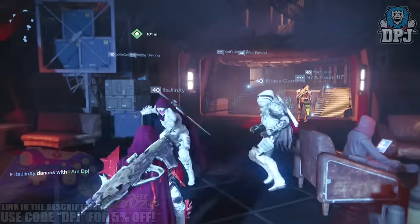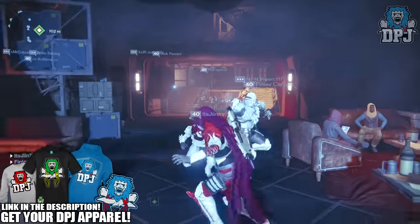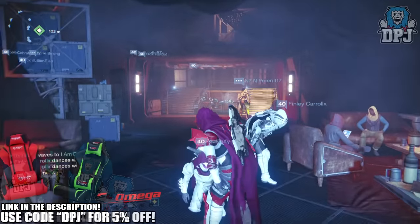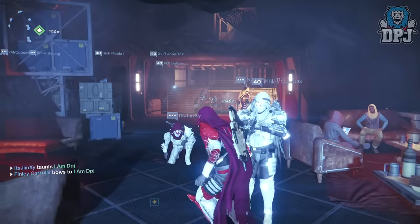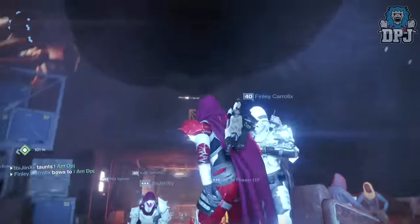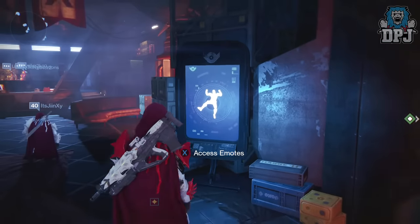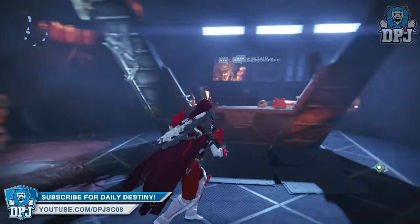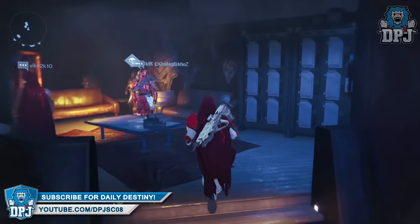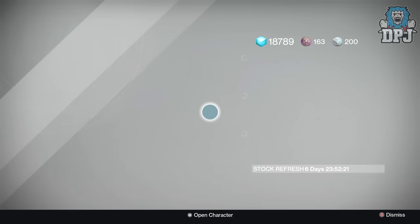What's going on guys, it's your boy DPJ here today with another Destiny video. In today's video we're going to check out what Xur brings to the Tower on the 23rd of October 2015. Once you spawn into the Tower, head as far as you can possibly go, come down into the room where you can see your emotes — the hunt room I call it, where the jukebox is — and you'll see him in the far corner. Let's see what he has this week.